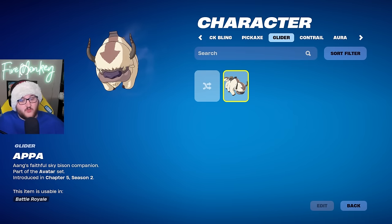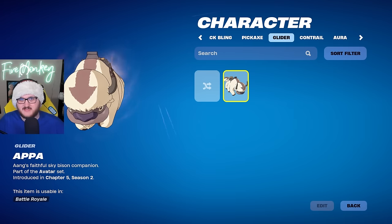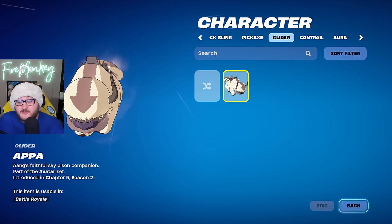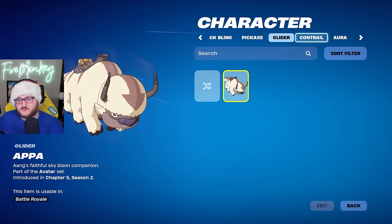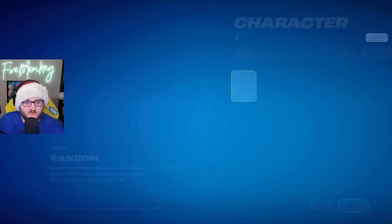For gliders we only have one this update, which is the Opic Glider, earnable for free by completing the Elemental Pass and around five weeks of quests — which gives us a lot of time. We don't have any new Contrails or Auras this update.